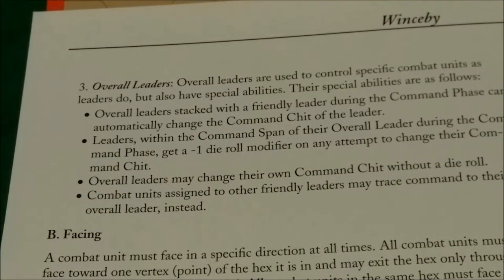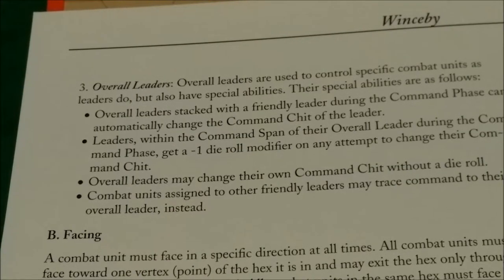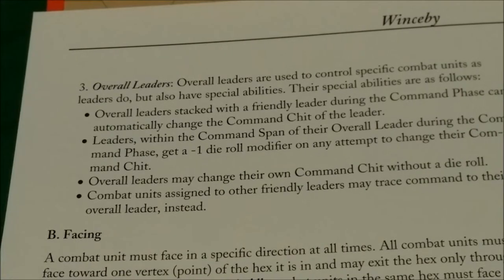Overall leaders command specific combat units as regular leaders do, but also have special abilities: they can automatically change the command chit of a leader they are stacked with during the command phase; leaders within their command span get a minus one die roll on any attempt to change their command chit; overall leaders may change their own command chit without a die roll; and combat units assigned to other friendly leaders may trace command to their overall leader instead.